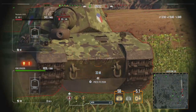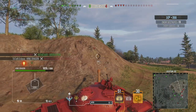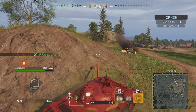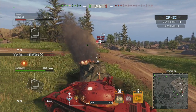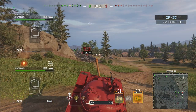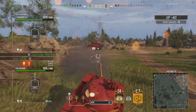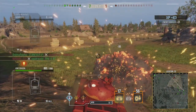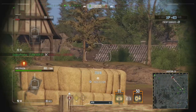We aim for the lower plate to avoid mistakes, put a round in, then deal with a Borsig, a Scorpion G, and a Sturm Emil. We have to be careful not to get hit multiple times. The Sturm Emil doesn't aim properly waiting for us around the corner, so we take advantage and put a round in. The Scorpion G bounces off us — showing that armor model — and then we ram him trying to flip him over.